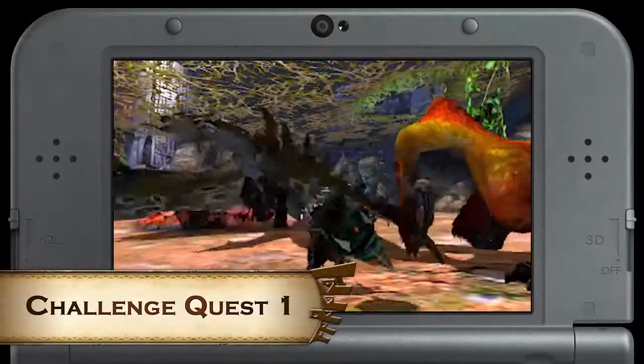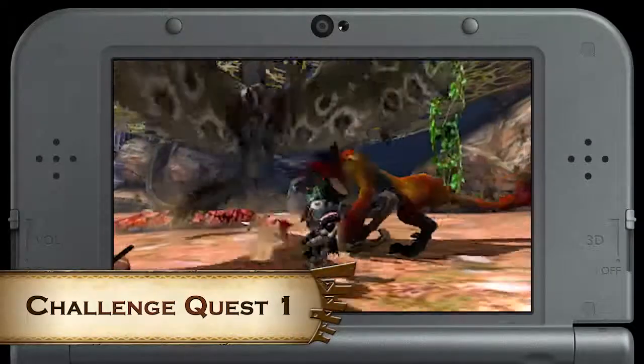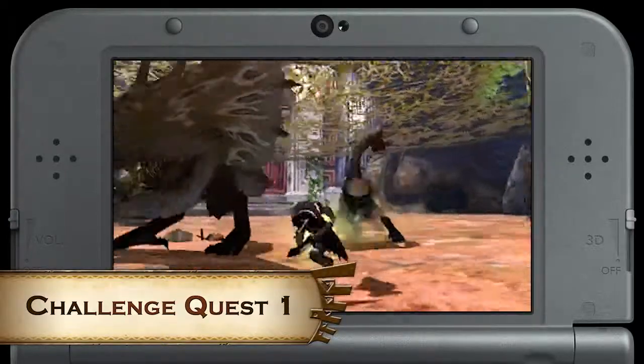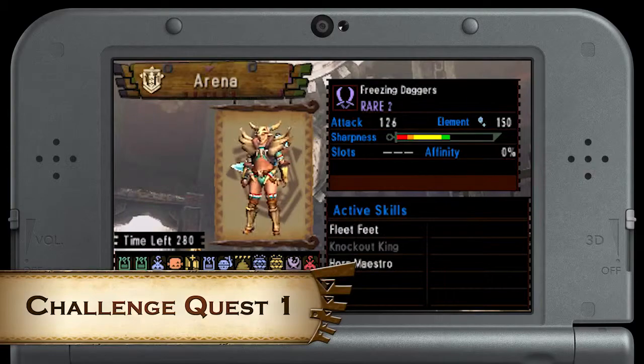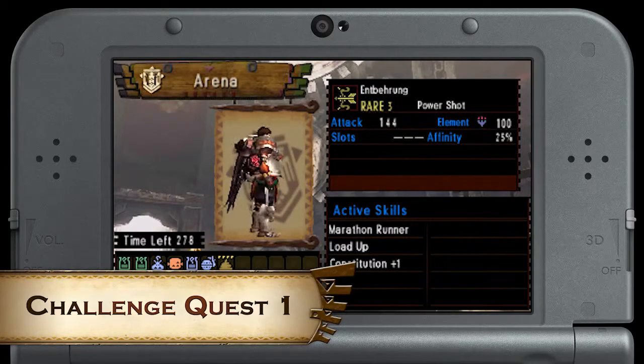Challenge Quest 1 also comes with this pack. It tasks you with hunting a Kecha Wacha and a Rathalos while offering the choice between a hammer, a switch axe, dual blades, a bow, or a heavy bow gun.